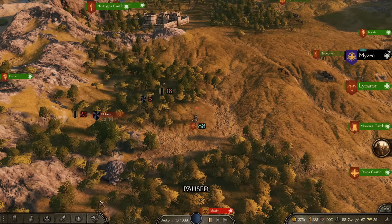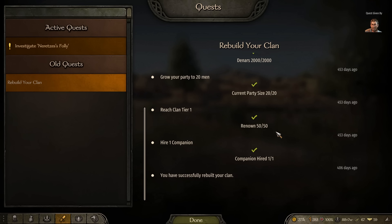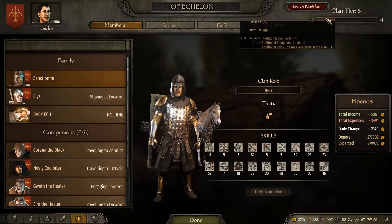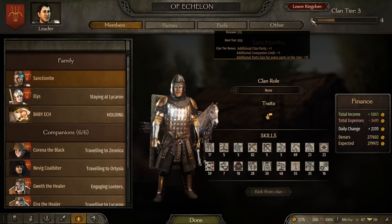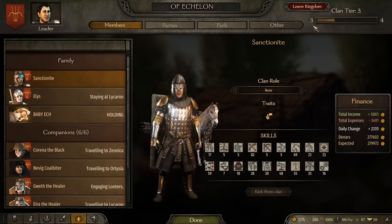Number one: for certain quests you're going to need to get to a higher clan tier rank. Getting to clan tier two is very, very important for opening up a broader aspect of the game — you can see this on your clan page.